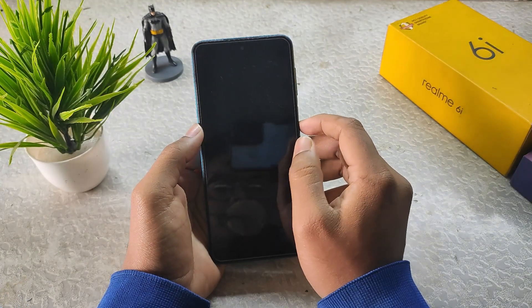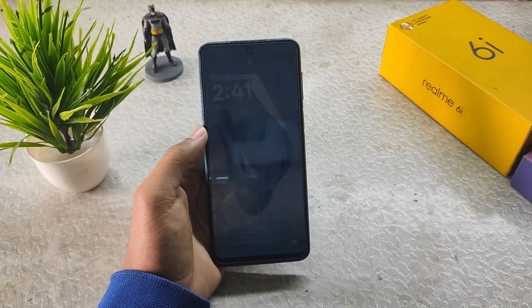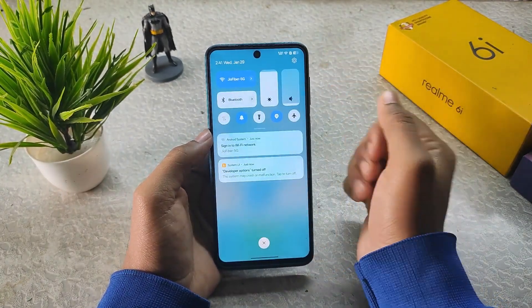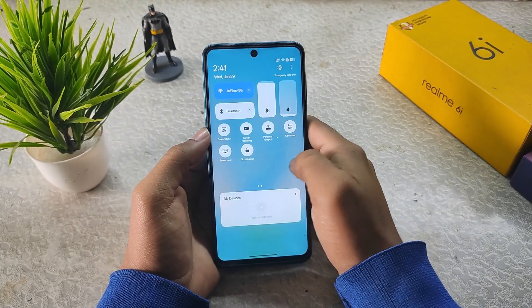By default you get this wallpaper with that animation I showed in the shorts, but currently it is not working. When you set up this ROM the wallpaper will work. This is the quick settings — exactly what we see in ColorOS — and these are the default tiles.